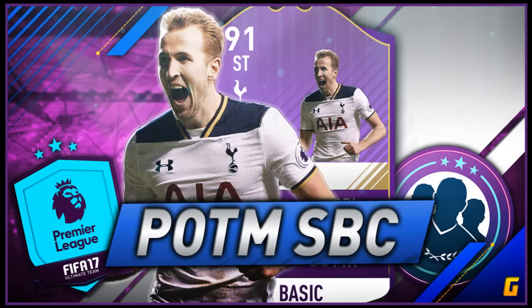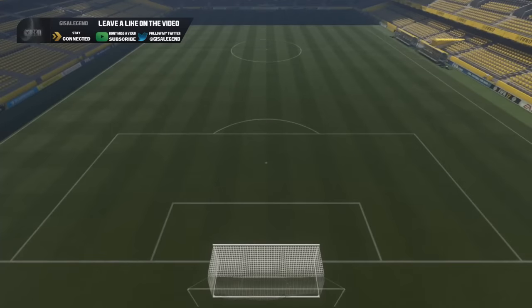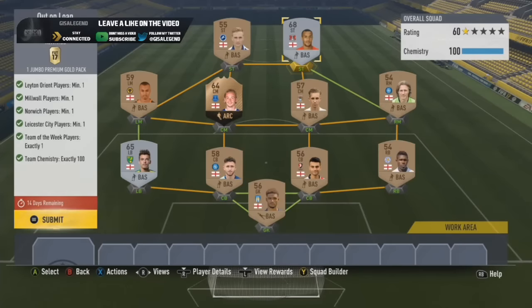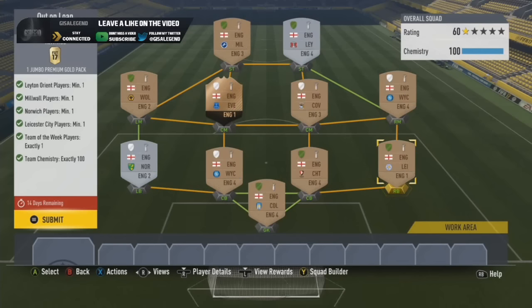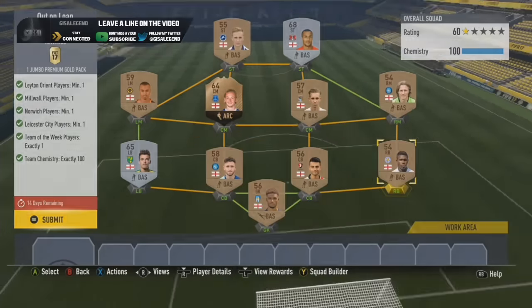So the first route is 'Out on Loan' — this is a nice easy one. One from Leyton Orient, one from Millwall, one from Norwich, one from Leicester, and one Team of the Week player. Best option was Inform Tom Davis and I basically built an English team. The Norwich player was Tafulo, then Jay Simpson packed, the Millwall player was Phil Pop, and then LeBron Drake from Leicester — all packed as well. Smashed the fees and we've got ourselves a 15k pack for the first one.